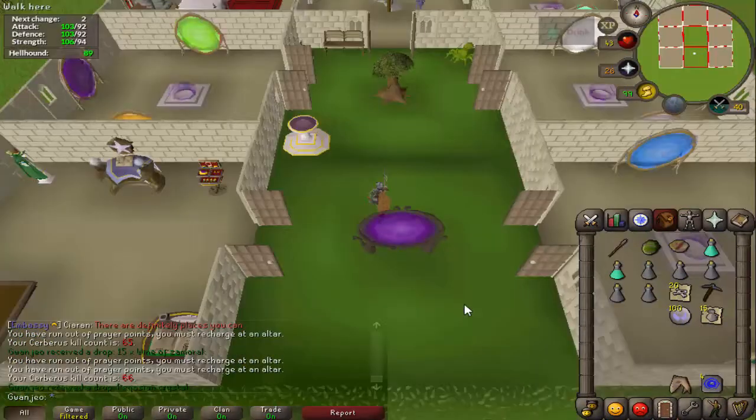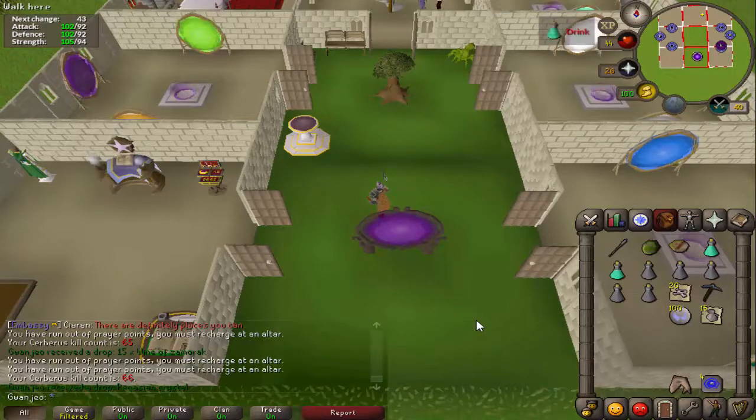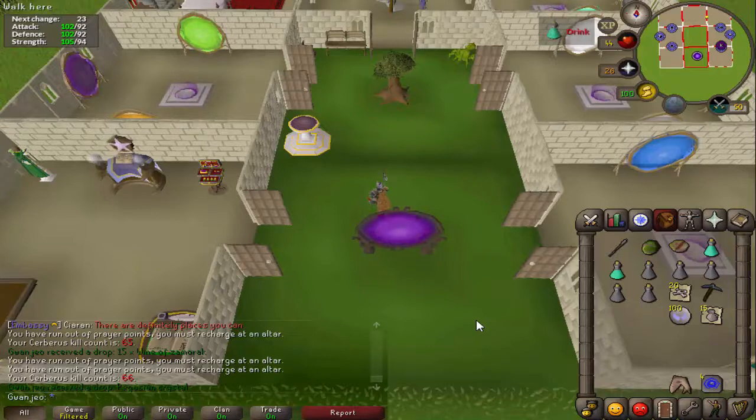First drop coming in at Cerberus — Pegasian crystal. Unfortunately that is the least valuable of all three crystals, only worth a few hundred k compared to the eternal crystal which is about 3.5 mil and the primordial crystal which is the one I want at 25 mil, used to upgrade dragon boots. 66 kills done. Nice to get the first drop — it's going quite well. I've got the prayer flicking down now, usually getting four or five kills a trip, though I don't have a spectral spirit shield which halves the prayer drain from the spirits.